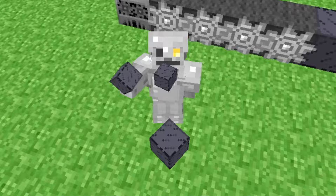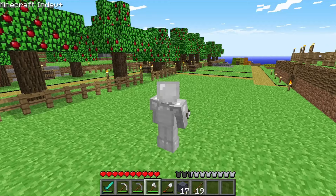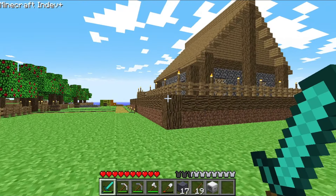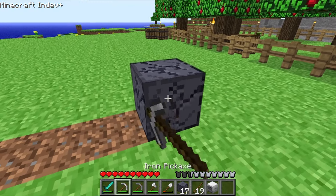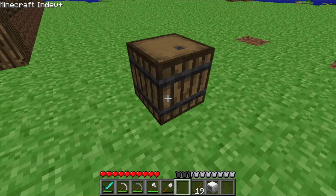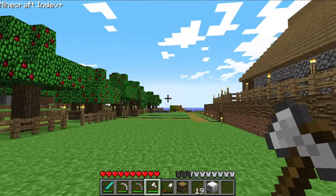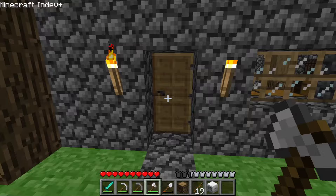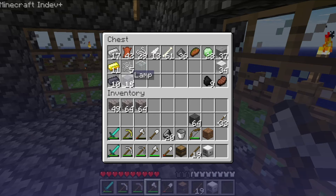We need glass and more cogs. Break down this coal. We need a couple of torches — torch in the center, glass in the corners, emeralds on the side, cogs on the top and bottom. And that is how you make lamps. For each set of materials, you can craft exactly two. These lamps are cool. I'll place one of these lamps here and turn the generator on. You can't tell because it's the middle of the day, but that lamp is creating light. That is basically your redstone lights in the NDEV Plus mod.